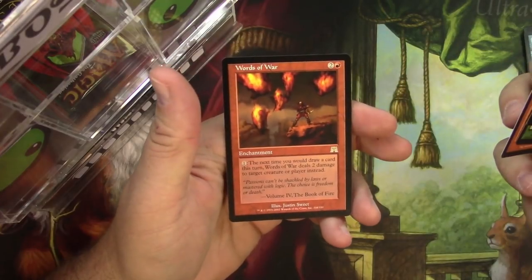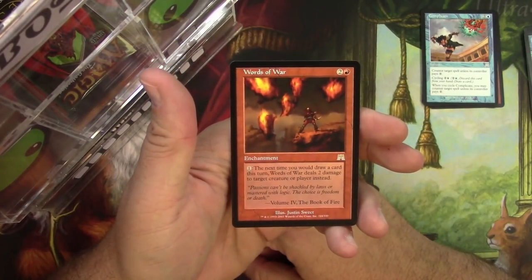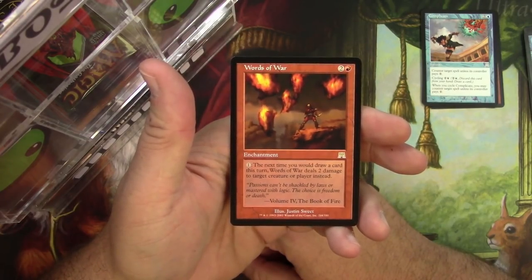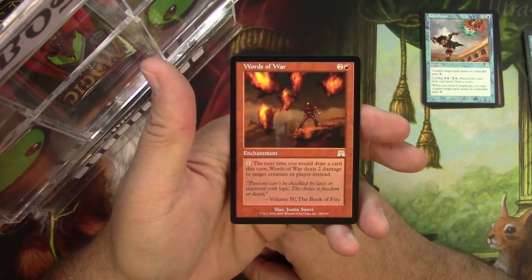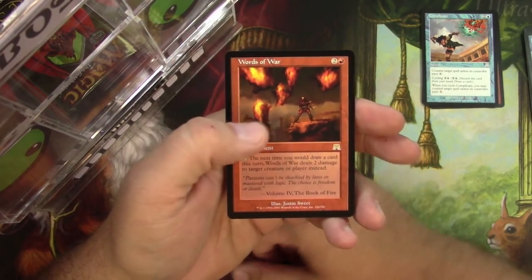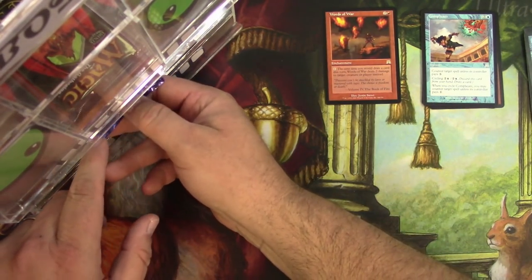Lightning Rift and Words of War — the rare. It's an enchantment for two and a red. You pay one, and the next time you would draw a card this turn, Words of War deals two damage to target creature or player instead. So you don't get to draw your card though, so that's not so good. Alright, that's it — first pack away.